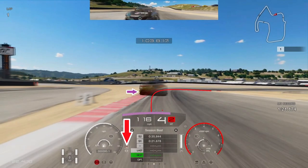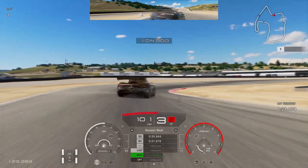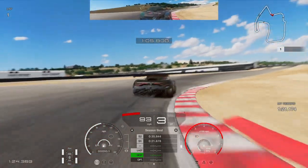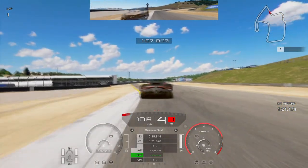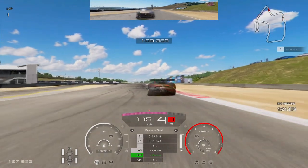Breaking just before the number two board on the left-hand side, downshift to third gear but with an early upshift back into fourth gear as we go through the corner. You can see on the throttle and then up to fourth gear as we come out to keep that momentum — the rear goes a little bit loose there but we managed to save it.